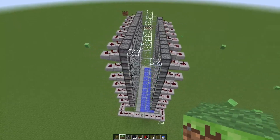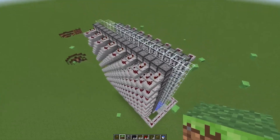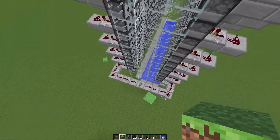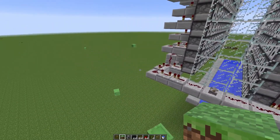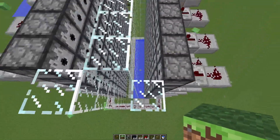I have this cannon that does not work. Comment if you have any ideas of why this might not work. It doesn't explode or anything — I just can't figure out where the TNT goes, or the TNT doesn't flow in the water.